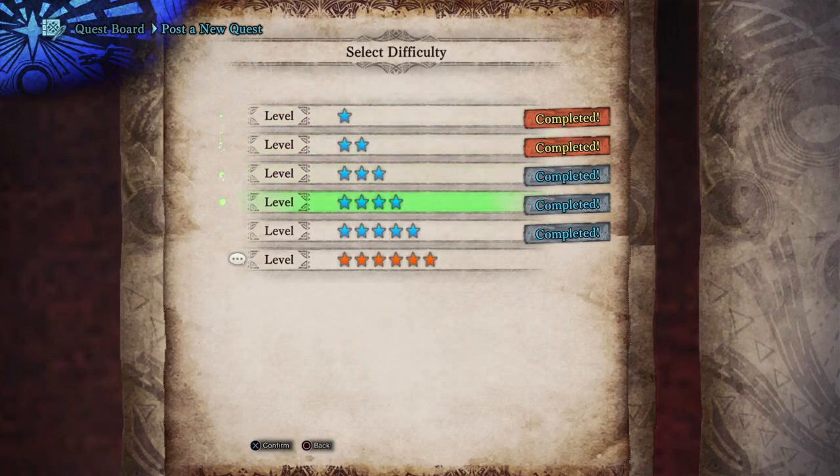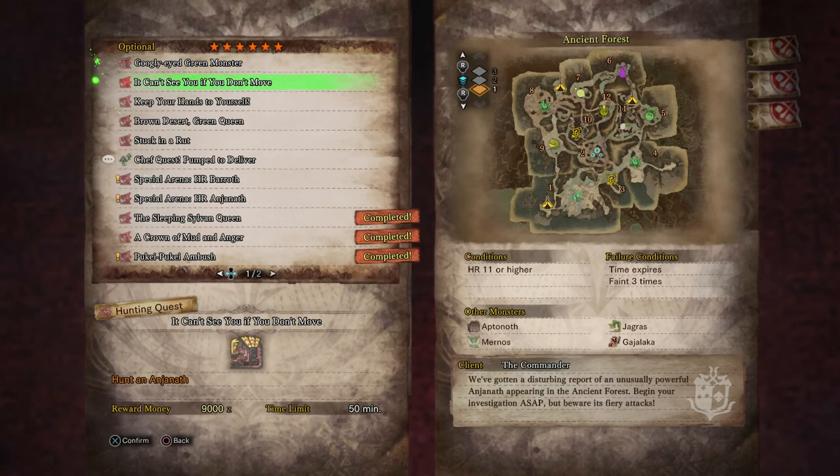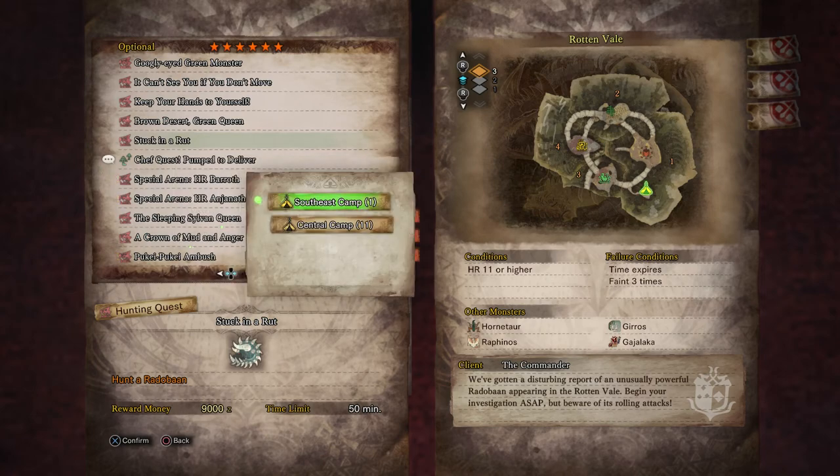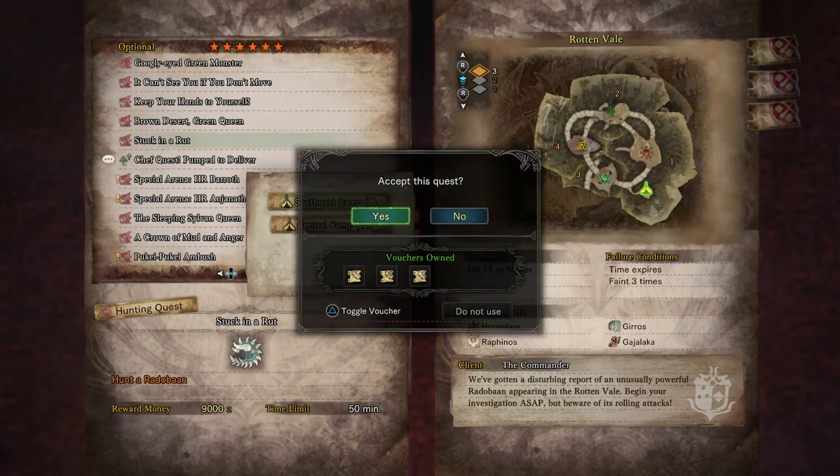This is a 6-star optional quest — Stuck in a Rut. Hunt a Radobaan. Reward money is 9,000 zenny. This one's from the commander. It's sort of the same description it had last time, just for a different creature. And I don't kill Radobaan very often so let's go ahead and use a Voucher.